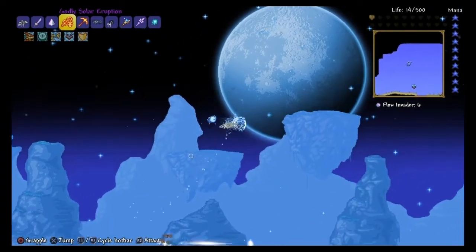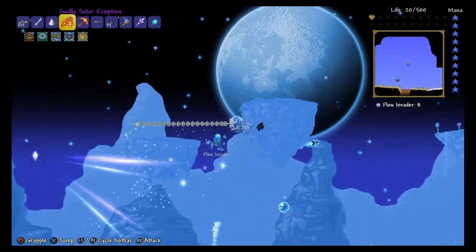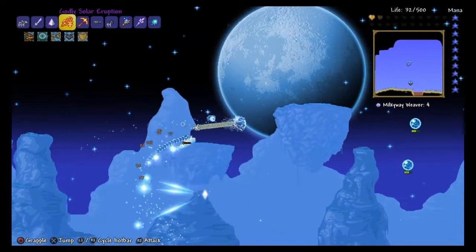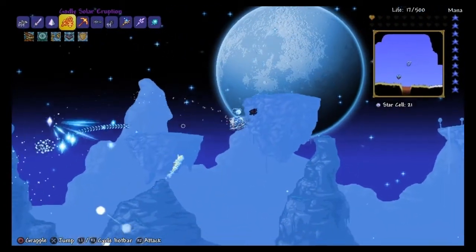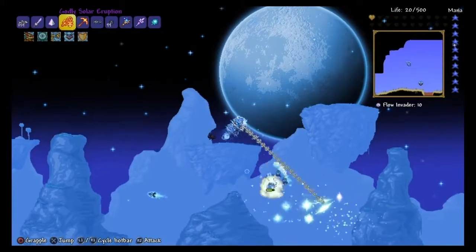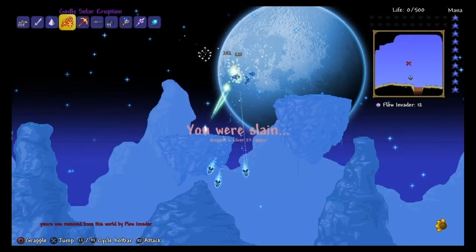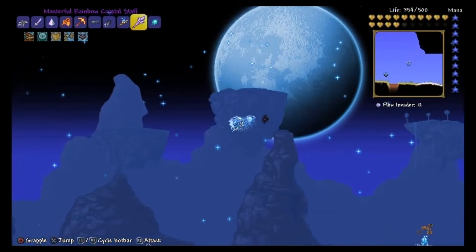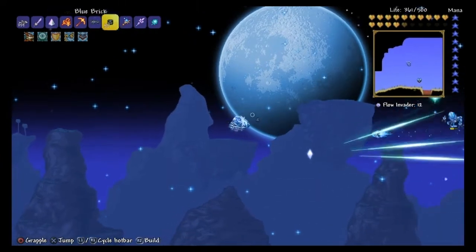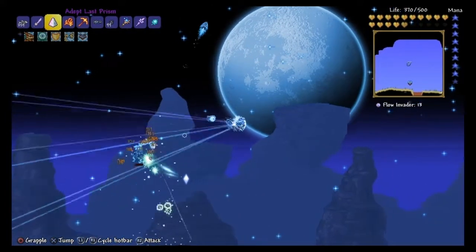With each armor set, there's a pickaxe, a pair of wings, an Elemental Grapple, the Moon Lord Spawner, and weapons. The Solar Eruption is for the Solar Set, and that pickaxe belongs to it too. The Stardust Dragon goes to Stardust. Solar Flare is for your melee tank build. Stardust is for summons. Nebula is for mana and mage builds. And the last one — Vortex — is for ranged attacks, like bows and guns.